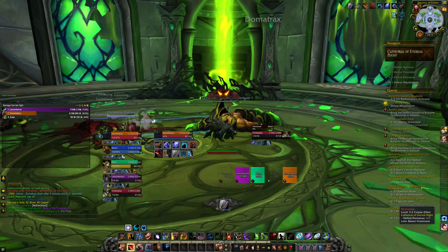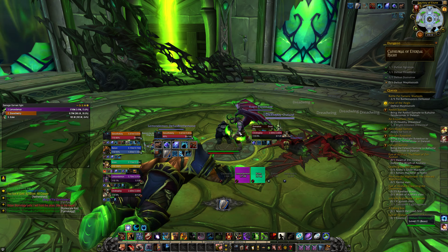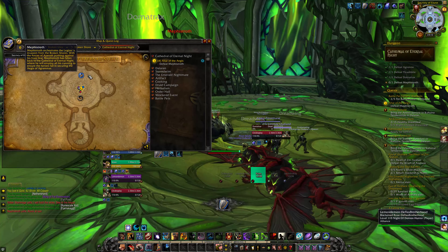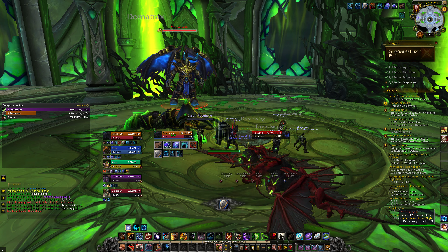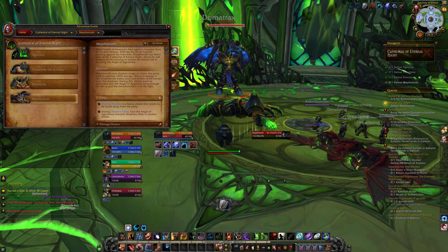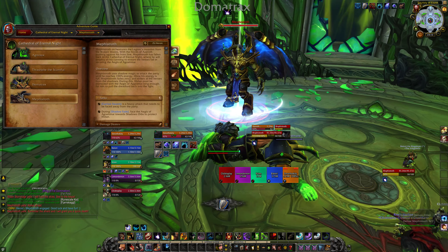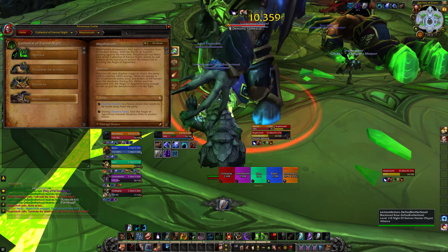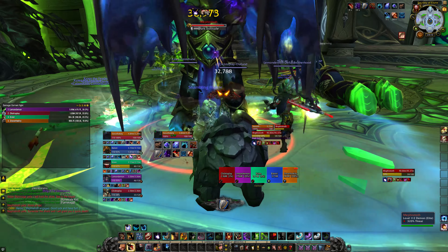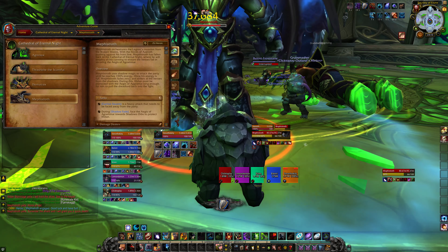We've got ourselves an Aegis. So here is Mephistroth. I probably should have read what to do first. Caron Swarm is a heavy attack that needs to be faced away from the party. During Shadow Fade, face the Aegis of Aggramar towards the shadow orbs to protect Illidan. Interesting. So what are we looking out for? Shadow Fade - we're trying to protect Illidan. Where the heck is Illidan?